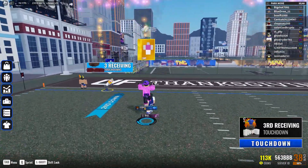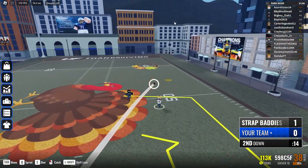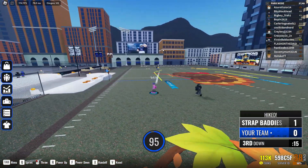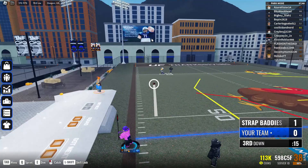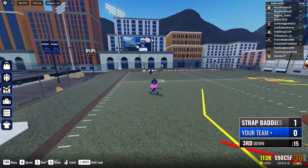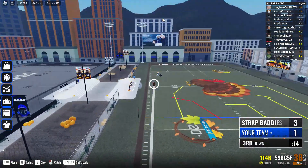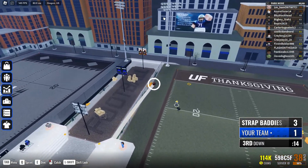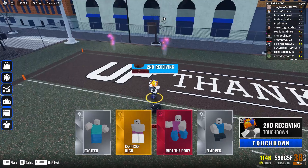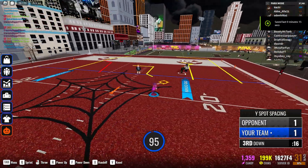Here I threw at 95 because I wanted to make sure it went straight down. You can really mess with the powers, but when throwing directly to a nearby receiver you don't need to zoom all the way out like you would for cross-field throws. Since I was throwing straight to him, I knew it would be right on target — and that was a perfect dime. 90 and 95 usually produce good dimes on deep balls.